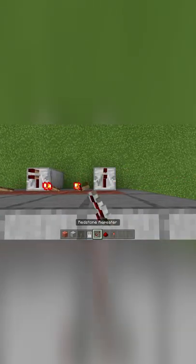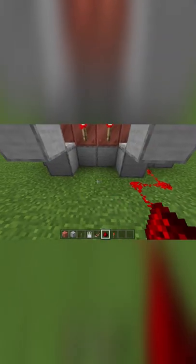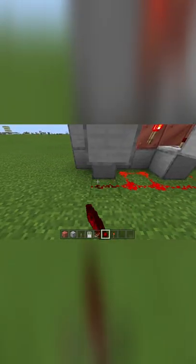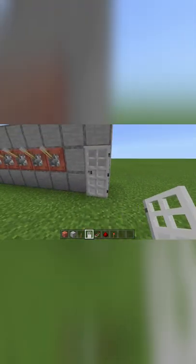Next, place a block underneath the two levers that don't have redstone torches, and then a redstone repeater facing in that direction with a block up like that on both of them. Then connect everything with redstone dust like so, then add another three blocks to the end and place your door in an open state like that, then run your redstone into the back of it.